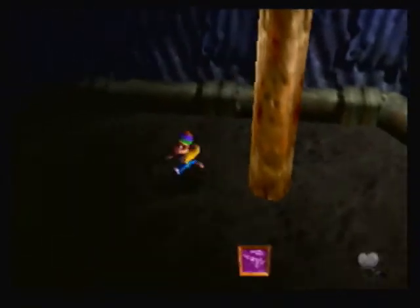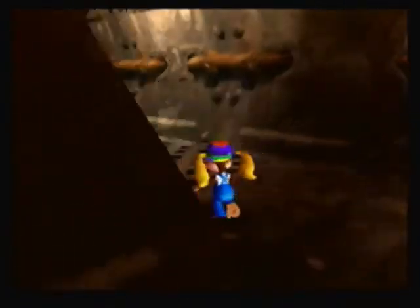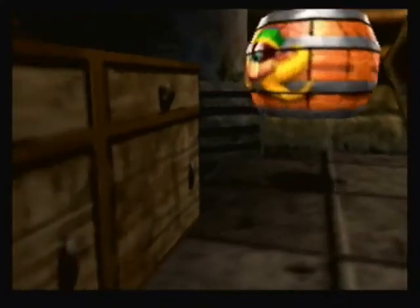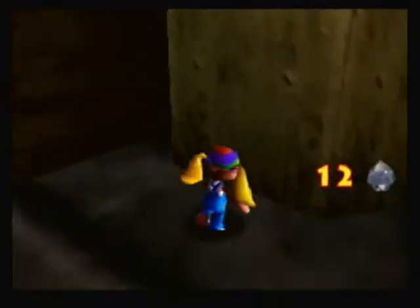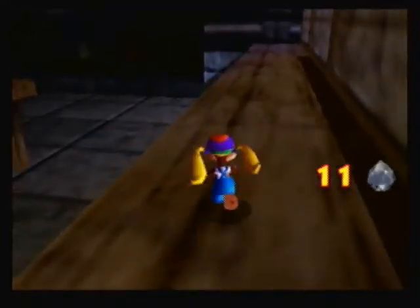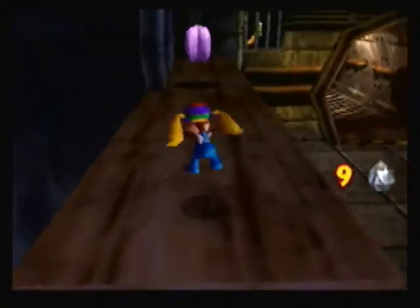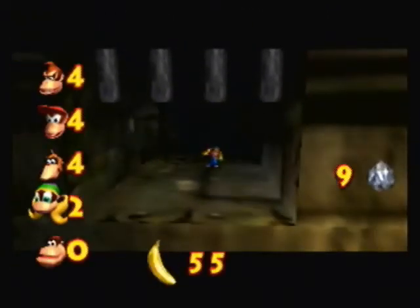Alright, that's good. Sorry for the lack of commentary — it's just that, like I said before in a previous part, by myself I am not that interesting, or at least I don't think I am. I'm gonna climb these crates and go in here. You're pretty well stocked on crystal coconuts. This will get you a golden banana, obviously. I do not believe there is anything else in here for Tiny.